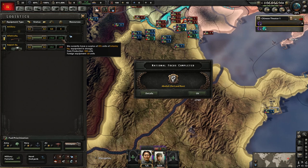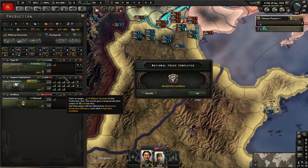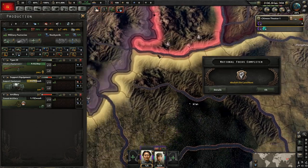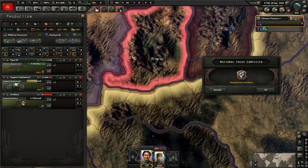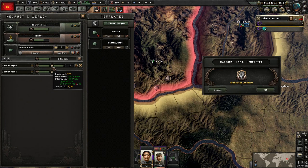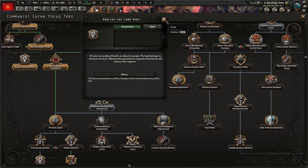We actually do have infantry equipment. Let me change that stance. We haven't built any artillery, so what we're going to do is take one of the infantry equipment factories and put it over towards artillery so that we can add artillery to our divisions — that's what I really want for them. These guys are almost finished up. All right, that's excellent to see. We did finish the national focus, so let's get something selected.